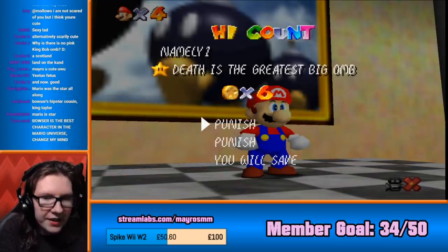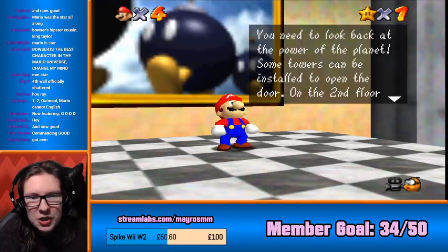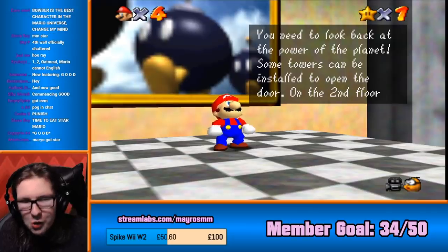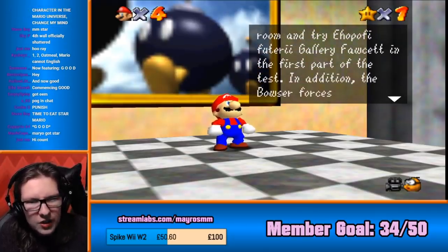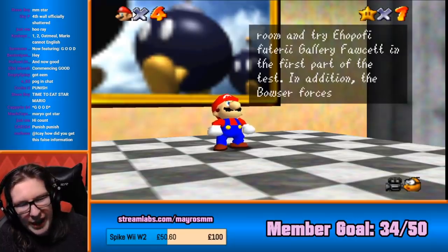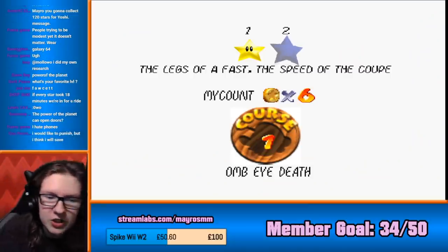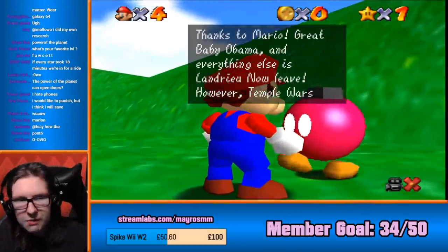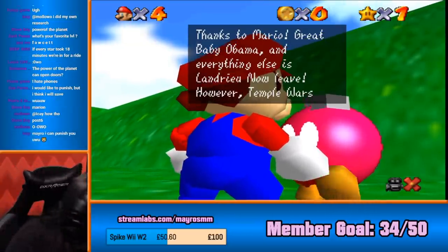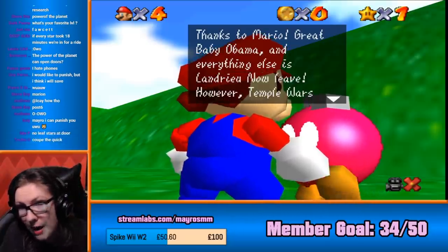Namely one death of the greatest big arm. Punish. Punish. You will save. You need to look back at the power of the planet. Seven towers can be installed to open the door on the second floor room and try the EO prophy futurey gallery fast in the first part of the test. The legs of a fast, the speed of a coop. Let's do it. Thanks, Mario. Great baby Obama. I don't remember what voice I was using, but we're doing this now. Great baby Obama.